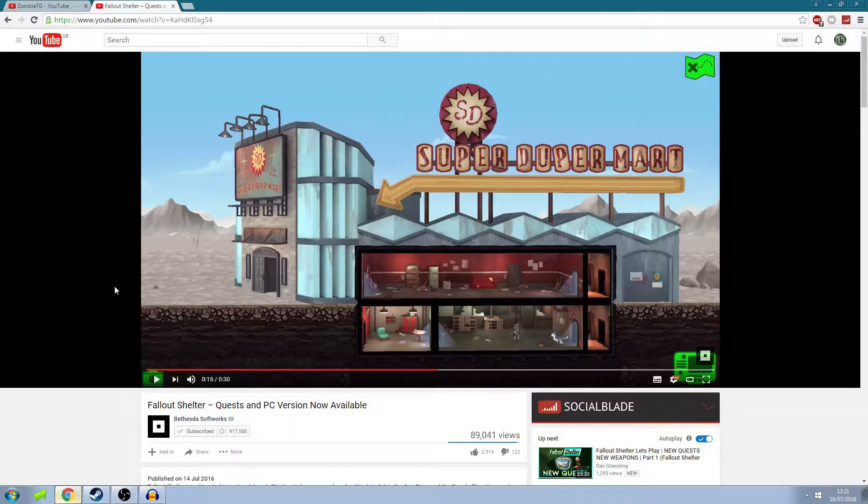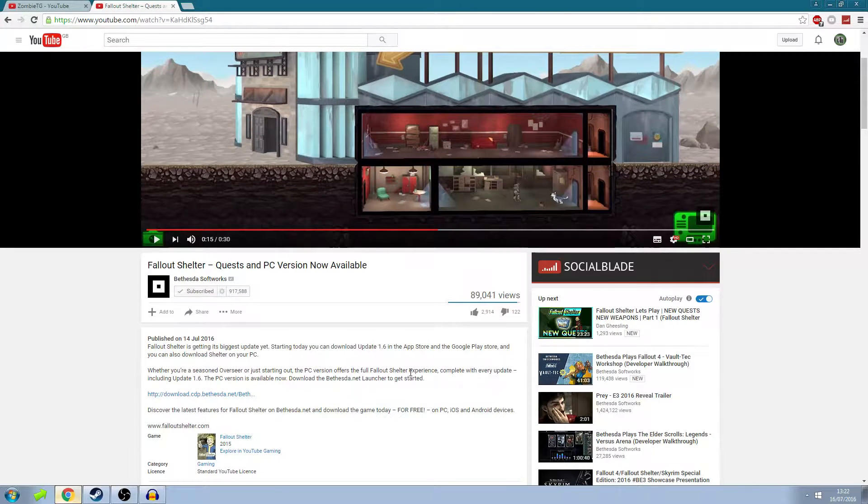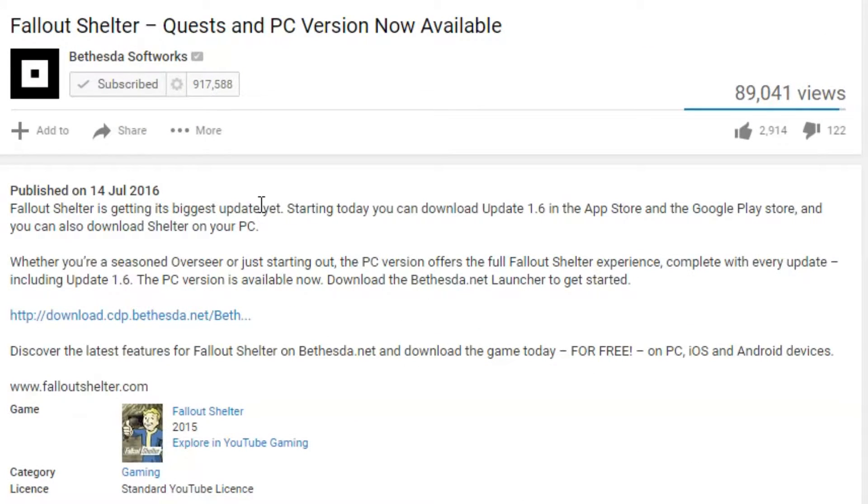Basically, Bethesda uploaded a video and they stated Fallout Shelter quests and PC version are now available. Apparently it's in beta, that's what people have been saying. So Fallout Shelter is getting the biggest update yet. Starting today, you can download update 1.6 in the App Store and Google Play Store, and you can also download Shelter on your PC. The PC version offers the full Fallout Shelter experience, complete with every update including 1.6. Download the Bethesda.net launcher to get started.